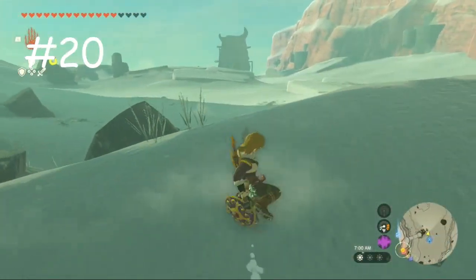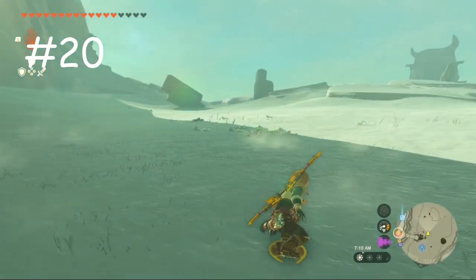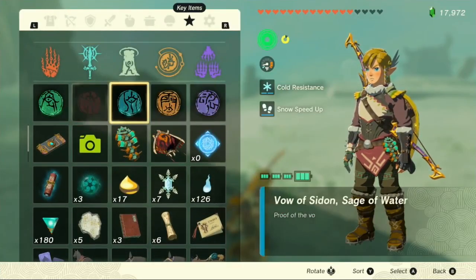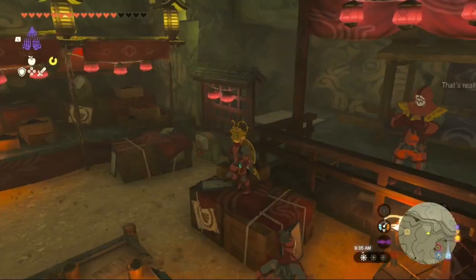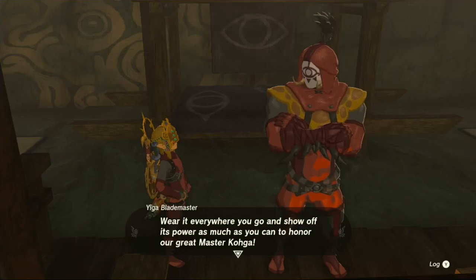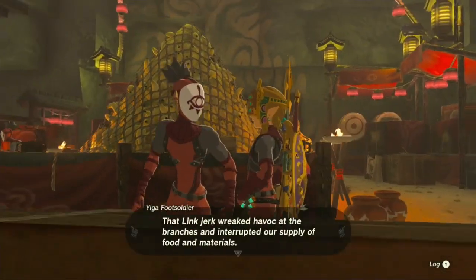And dead last is, unsurprisingly, the Gerudo Highlands. Still a barren wasteland with next to nothing in it, and still boring to traverse. Some of the new caves are interesting, such as the one in the ape heroine's face that leads to Tingle's Hood. And the Yiga Clan Hideout is located here, being a sort of town with some neat rewards if you can get in. There is still no point to go here unless you're going for shrines, Korok Seeds, and the Dragon Tears, and the one found in this region is one of the more boring ones.